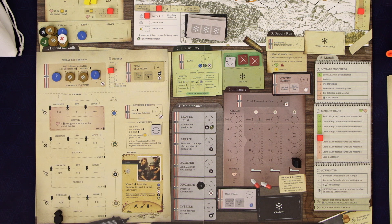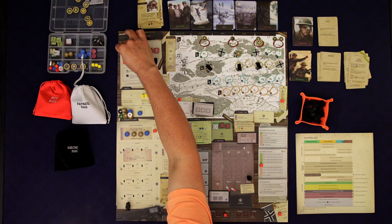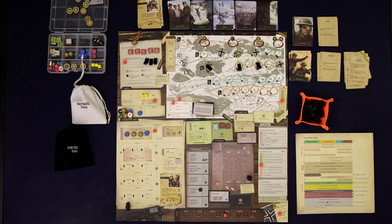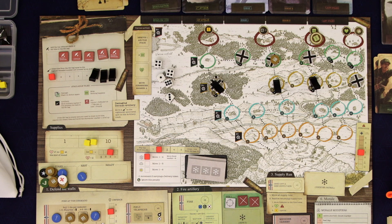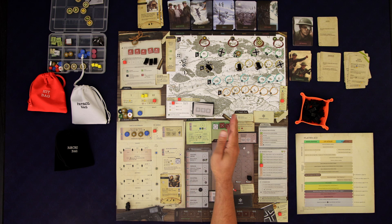Now if we look down here we're going to see some different symbols. Recruiting is done — we are stuck with the defenders we have at this point. The plane symbol means we take the leftmost stack of plane tokens and throw them into the hit bag — more bad stuff that could potentially happen to us. The middle symbol means we draw tokens from the hit bag equal to whatever number is exposed on the artillery track. In this case a five is exposed so we're going to draw five tokens.